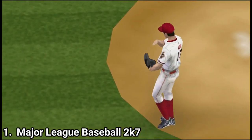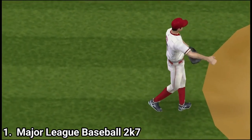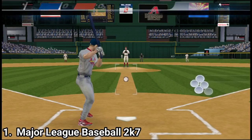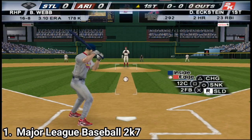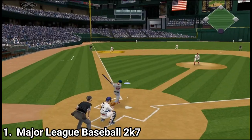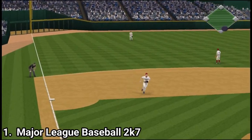The franchise mode, surprisingly, has the Xbox and PS3 updates, meaning you can negotiate contracts, call up players from the minors, sign free agents, keep tabs on your players' moods, make trades, and more. The graphics look nice, almost like the console ones, but obviously downscaled.